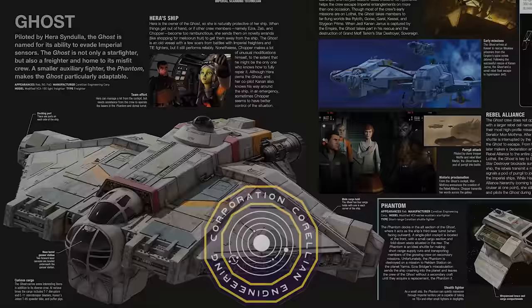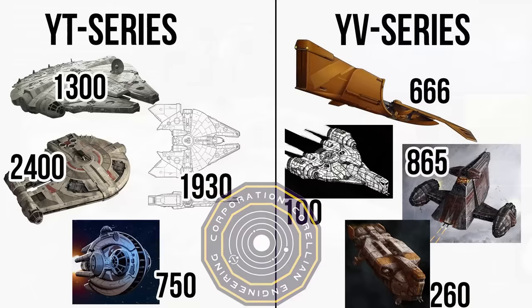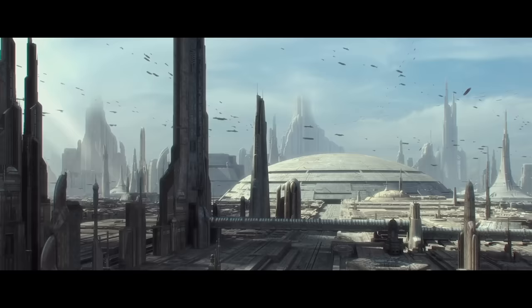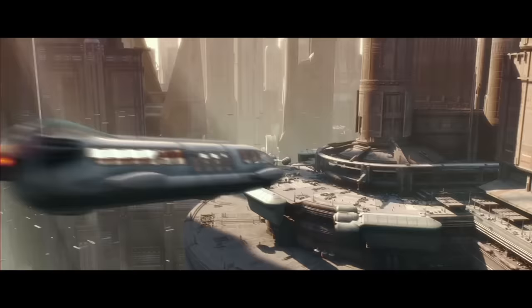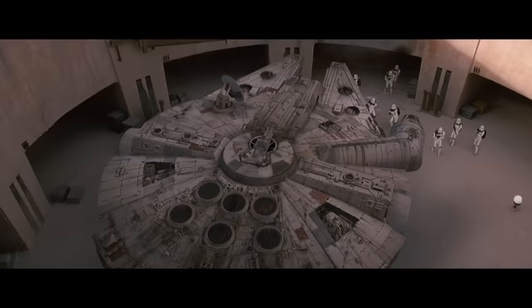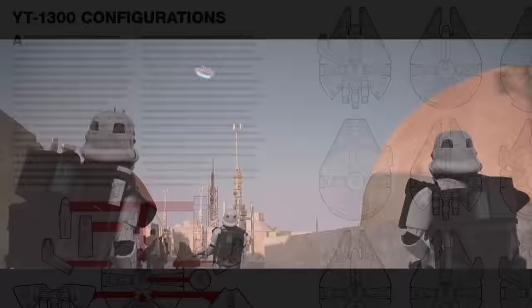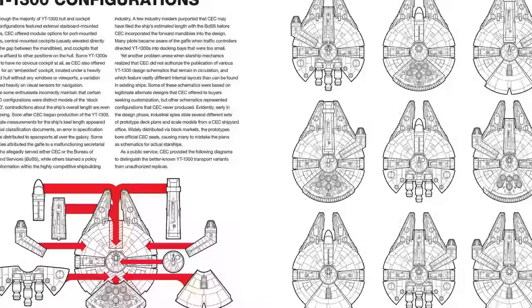This is a modified VCX-100 light freighter produced by Corellian Engineering Corporation, the same company that produced the famed YT-series and YV-series freighters, as well as the Gazanti, Bailene, and a whole lot more. Being one of the largest shipwrights in the galaxy, with countless freighters of the same model seen over thousands of worlds, was one of the first aspects of this craft that made it perfect for a rebel group. Like Han Solo and his YT-1300, everyone from self-serving criminals to freedom fighters would pick ubiquitous craft that could easily blend in. And with CEC designs, known for their modularity, even a modified version of these craft wasn't really out of the ordinary.